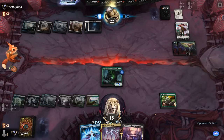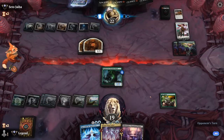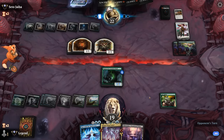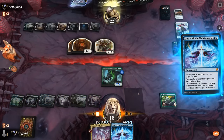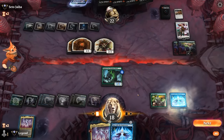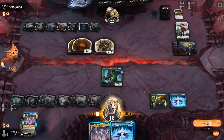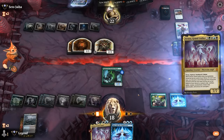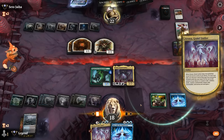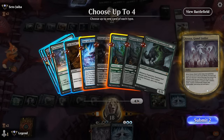Opponent is digging — well, if they've got more Farewells we could be in trouble. Just a creature to block Hammerskull — that's fine. I think I'm going all in with this One with the Multiverse. There's an Atraxa on top, so we could play another free One with the Multiverse and still play Atraxa off the top. But maybe we play around a second Farewell and just play Atraxa here, then grab another One with the Multiverse.